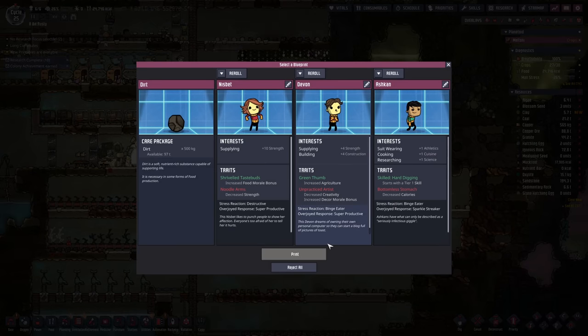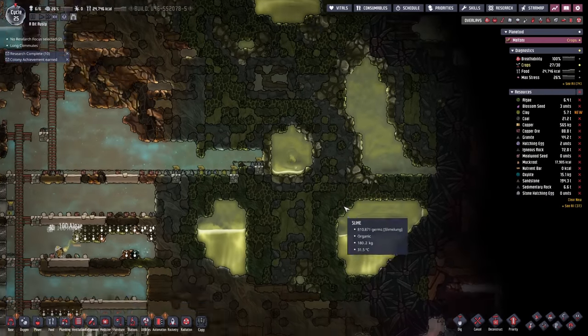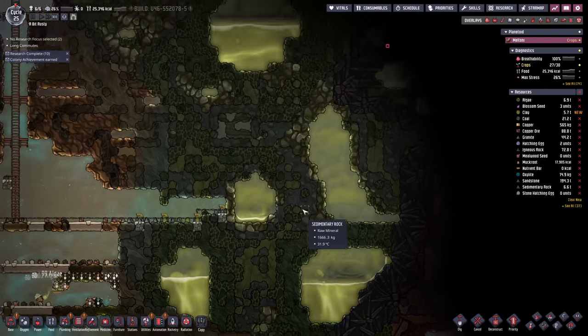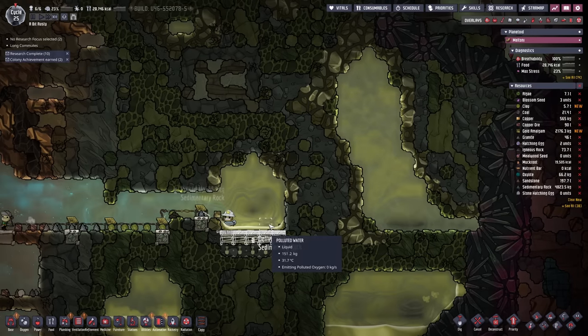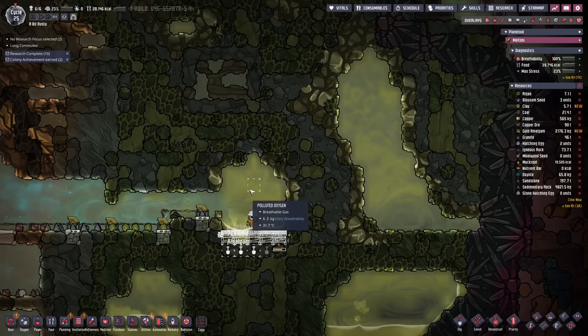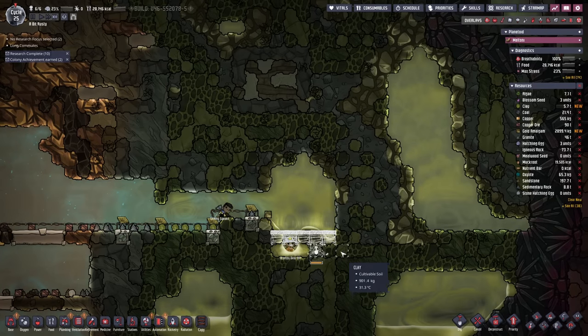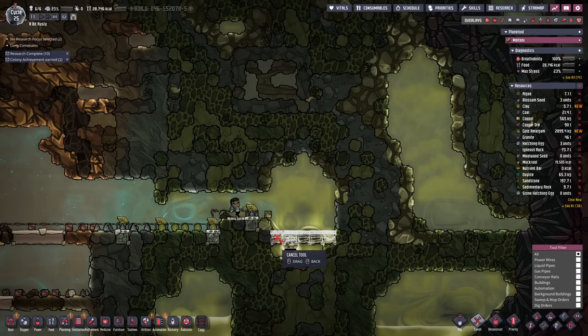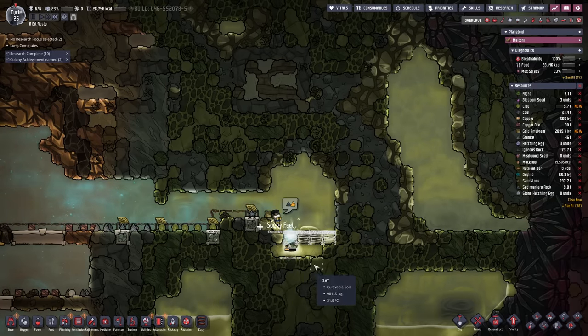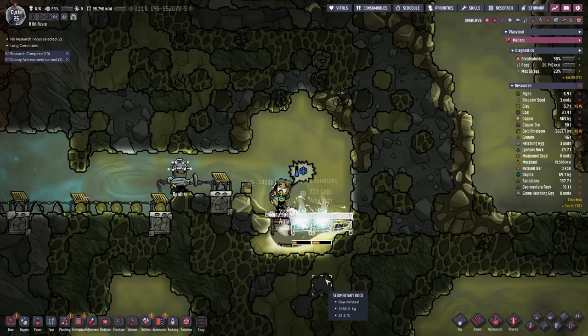Bathrooms just about demolished. Over here I'm going to be as cautious as I possibly can be when it comes to this — I don't want our dupes getting exposed to slime lung as much as possible. Oh my god — someone needs to put in those ladder segments first before Grumpy gets themselves trapped.